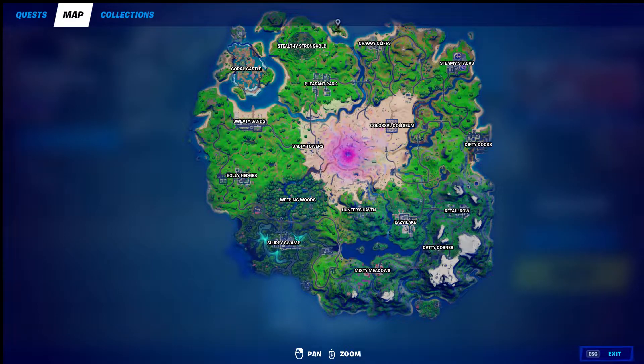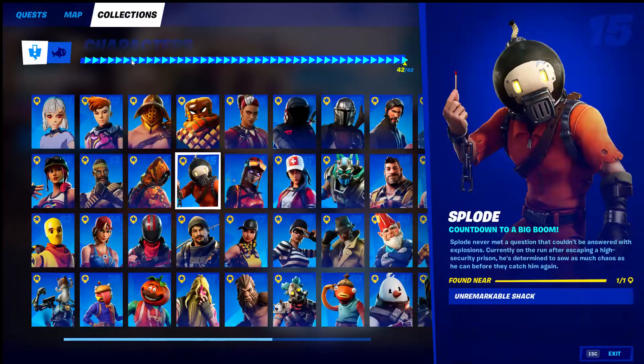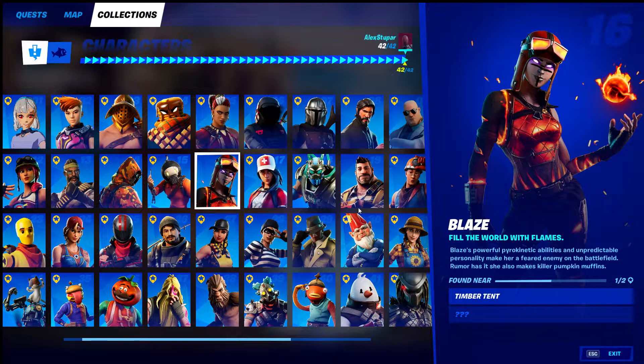The Unremarkable Shack is going to be right up here. You can get the rocket launcher and the Boom exotic sniper rifle there. Then you have Blaze — the only place I found her was at that Timber Tent.